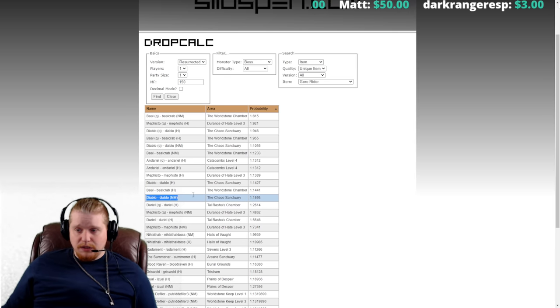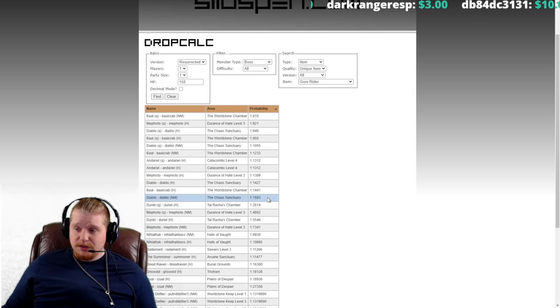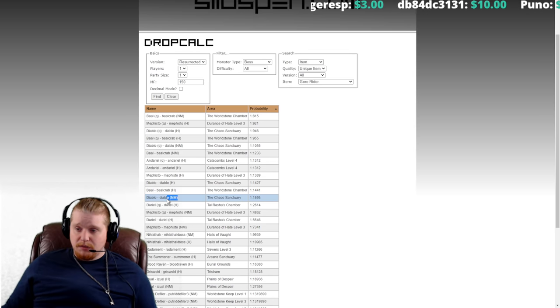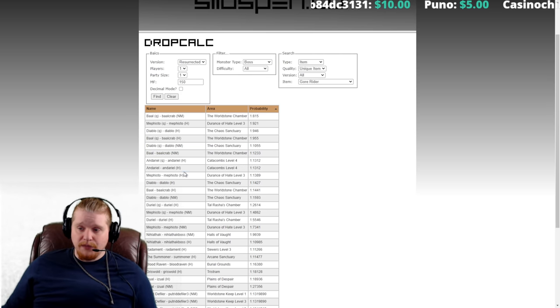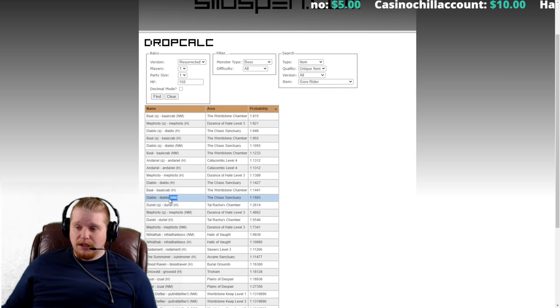Diablo in Nightmare is also a pretty good chance at 1 in 1,593 — certainly not a bad choice. Diablo in Nightmare is certainly easier to kill than Diablo in Hell or Baal in Nightmare. By the time you've completed Nightmare, your resistances are usually fine and your character is well-rounded.